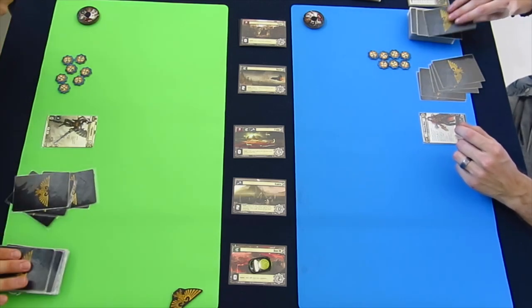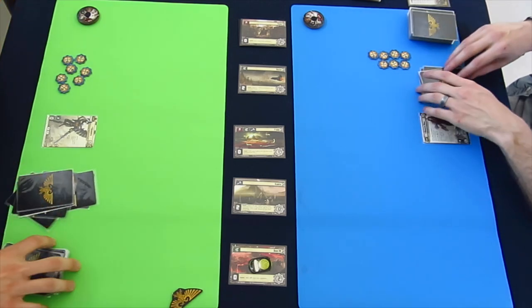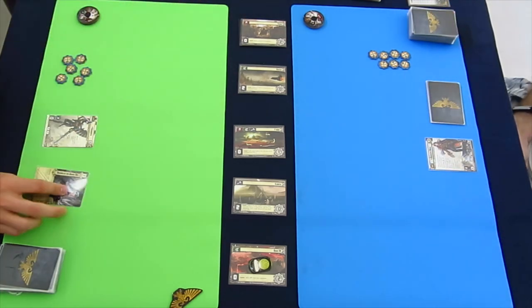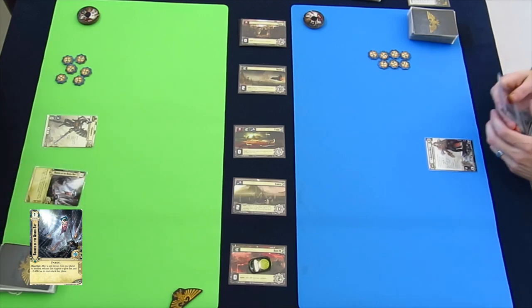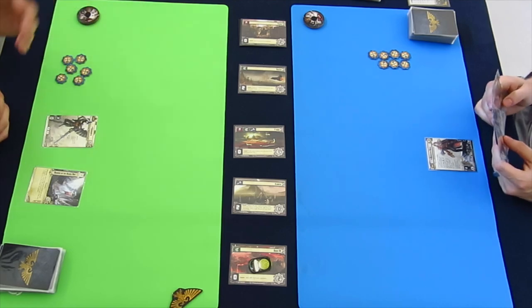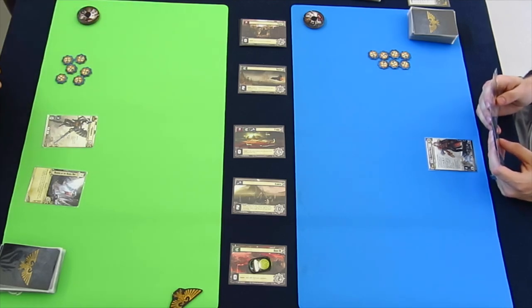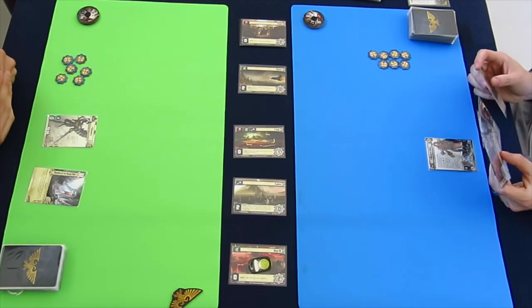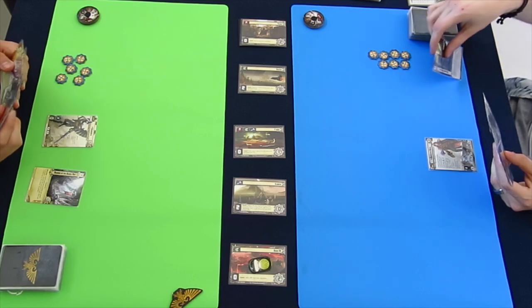I'd specifically like to thank Mike from the Hive Tyrant — his channel is on YouTube. He has commentated on many games and used to have people send in videos and then he would talk about them. So the Eldar go first — we rolled the dice at the beginning. I had initiative, and the first thing we got down is the Banner of the Ashen Sky. Nice support — after a unit moves from one planet to another, exhaust the support to give that unit plus two attack.